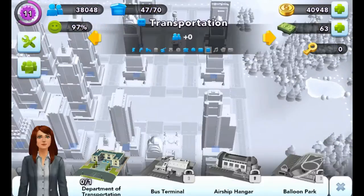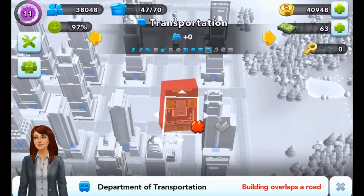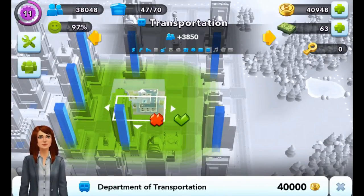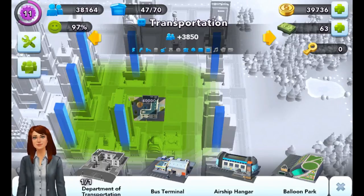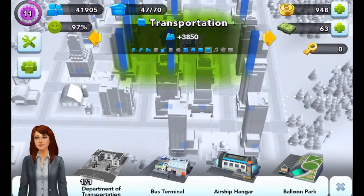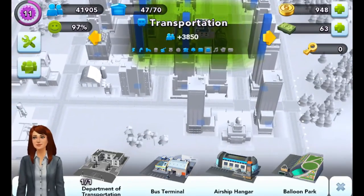When you see the icons for water, power, etc. in blue, that means it's good. If it's red, it means there's something wrong with that specific area and you need to get it fixed.